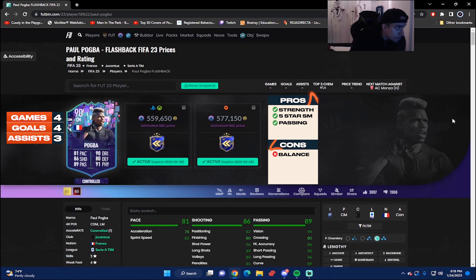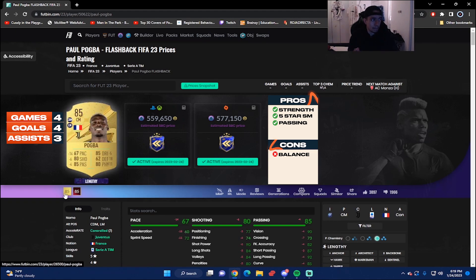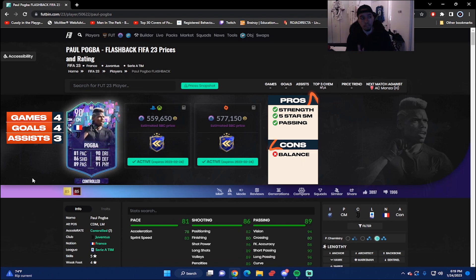90-rated flashback Pogba is coming in around 559,000 coins on console and 577,000 on PC. We played four games with the card: three goals and three assists, so a pretty good return for a box-to-box midfielder. Comparing this to the 85 gold card — since we haven't gotten a special Pogba this year — it's a plus 14 on pace, plus 6 shooting, plus 4 passing, plus 5 dribbling, plus 18 defending, and plus 11 physicality. A really noticeable boost.